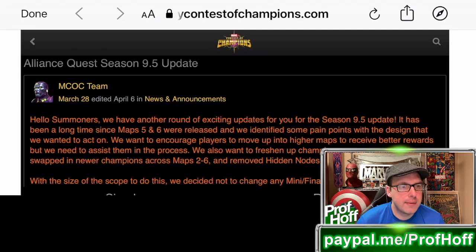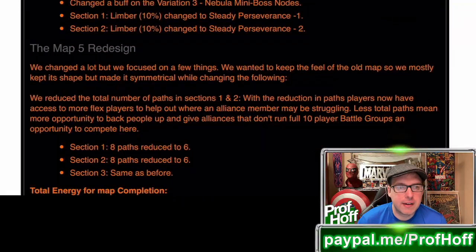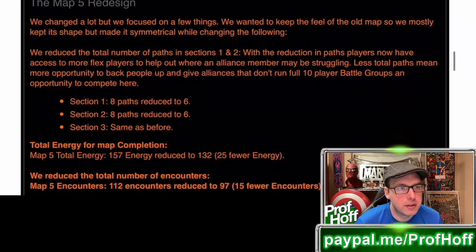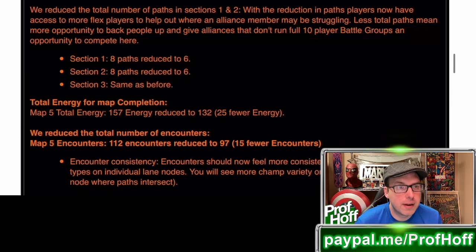With that being said, the Alliance Quest Season 9.5 update is a big one. When you scroll all the way down to things starting at the Map 5 redesign — which is where I want to start this video — I'm in an alliance with a lot of people in different time zones, and it's just hard to get people to move at the same time. Less total paths means more opportunities to back people up and give alliances that don't run full 10-player battle groups an opportunity to compete.